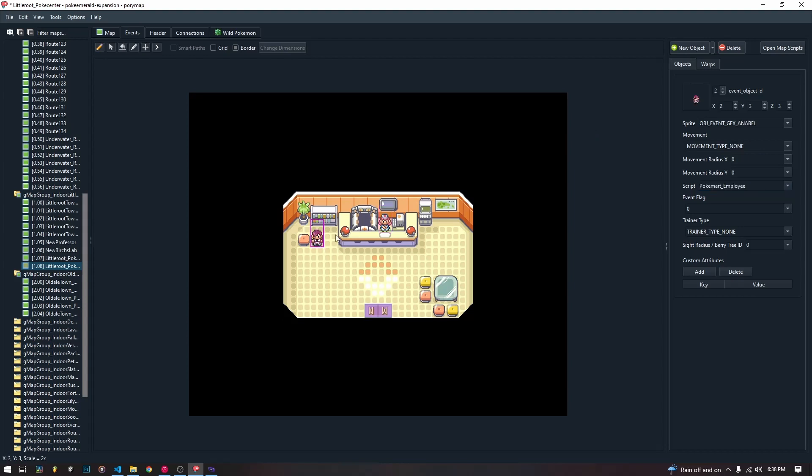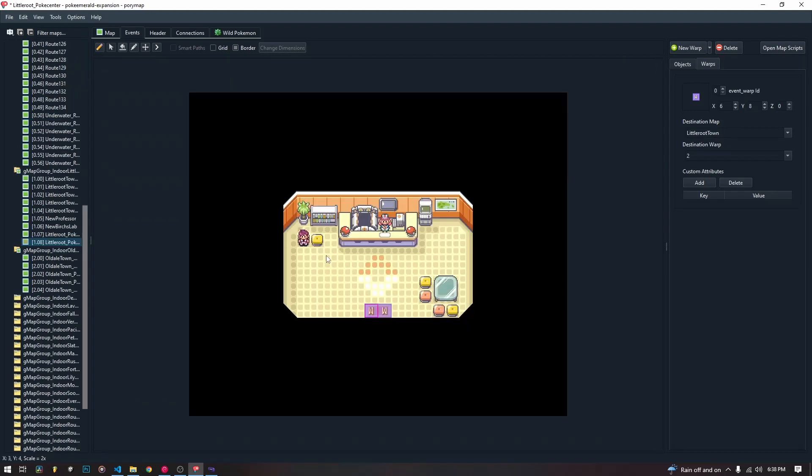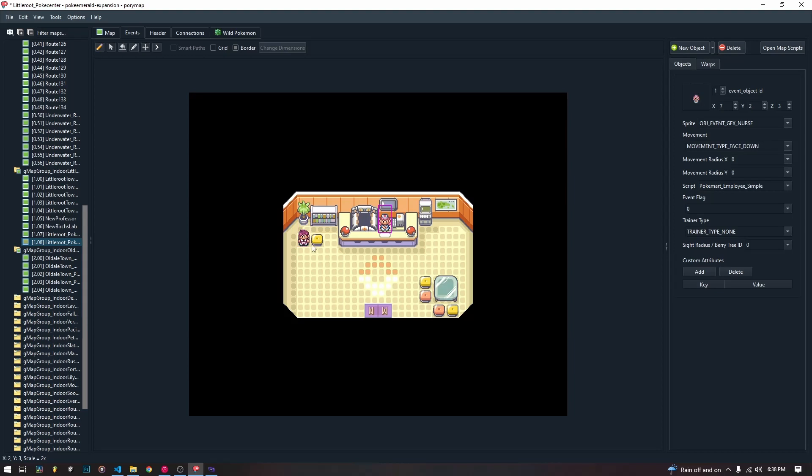We are also going to create this object here, because we're going to go over two different types of healing. We're going to go over the regular PokeCenter healing that has the animation — it puts the balls down, it has all the text that normally goes with the PokeCenter. But then we're also going to go over NPC healing. You can put this NPC anywhere in the world — it doesn't have to be in a PokeCenter. If you're about to go into a big dungeon, you want to have a healing NPC outside of it just for ease of player quality of life. So we are going to create two different scripts for both of them, and they are both going to heal your party.